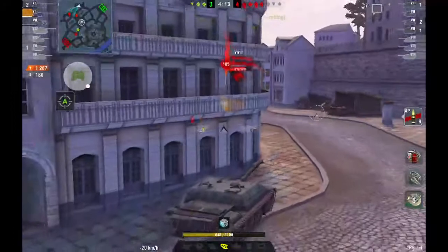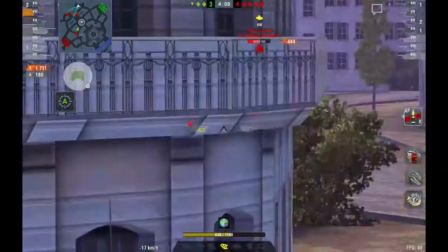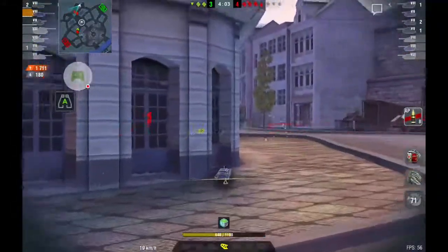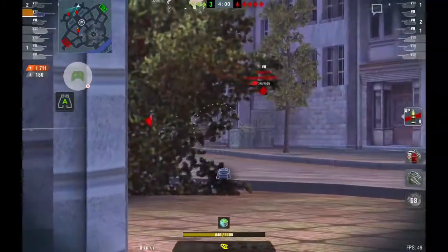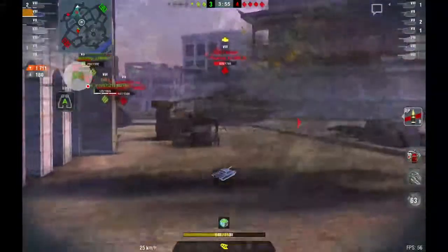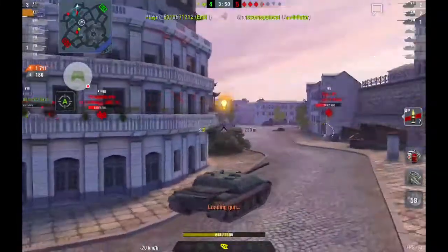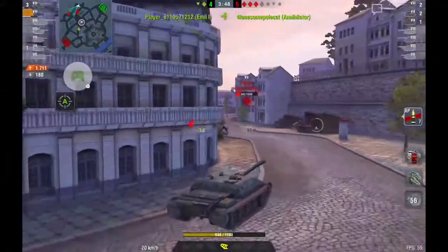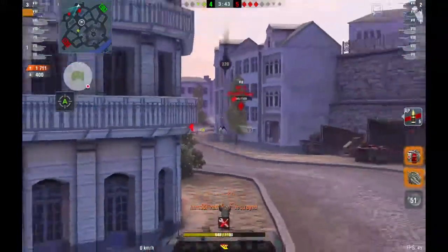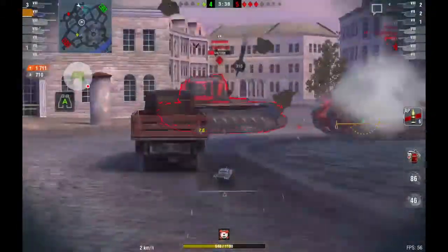Tiger Two does — I punish him. I was doing good but then I got hit by the Tiger P also, so I lost out on that trade, or it was even. I get another shot in on the Tiger Two. Hoping the Tiger P pushes but no shot on him, so I'm gonna go ahead and push up and get something into somebody. We were down by two tanks, now we're down by one — I don't know where that shot went. Go for the Tiger Two even though it was a low percent shot, and go for the two tanks coming up my butt.